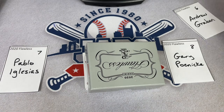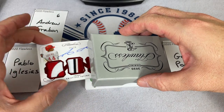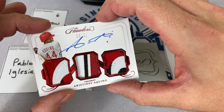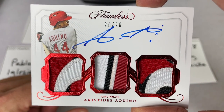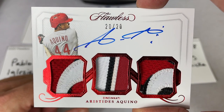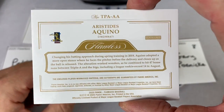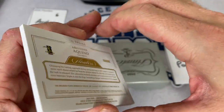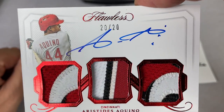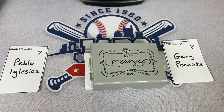Next up, card number six — it's going for Andrew. And we have an Aristides Aquino out of 20. Aristides Aquino — nice one right there. Of course, his stock has gone down a bit because he didn't break camp with the Reds last year, spent almost the majority of the season in the minor leagues. But if he can get back to the way he was in August of 2019, that one hopefully will go back up again. Aristides Aquino for Andrew, card number six.